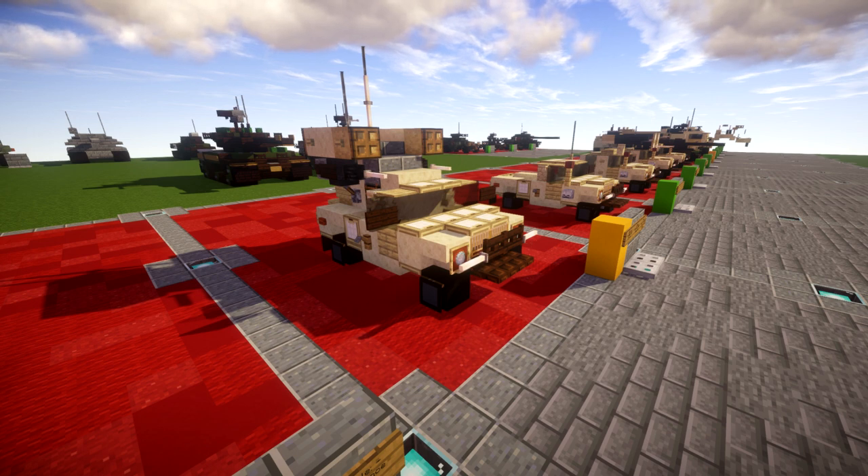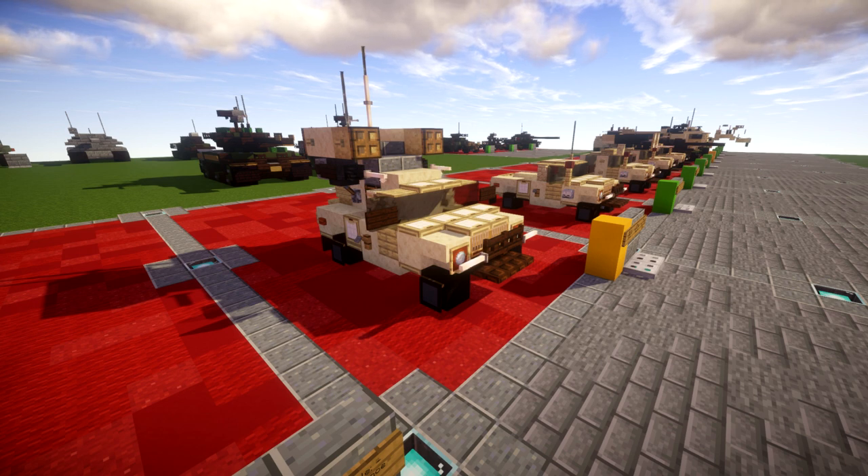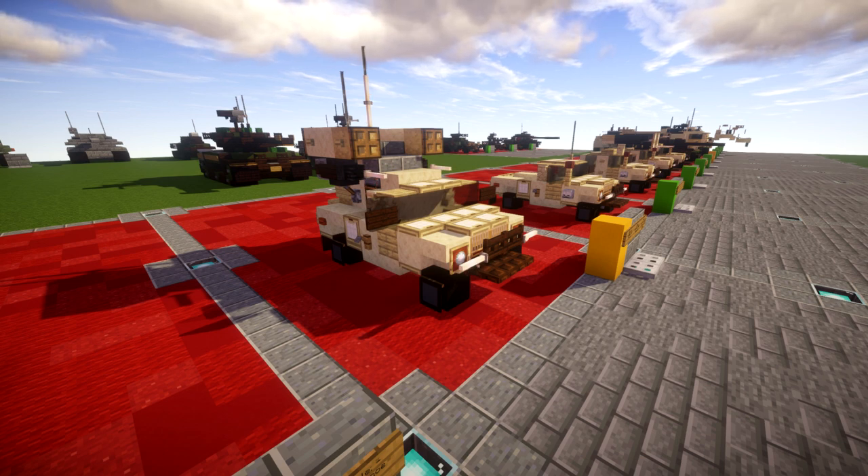It shows the versatility of the Humvee — it can be a troop transport, but it also can carry an air defense system, which is pretty cool. It's a really cool looking model and it's going to make an awesome addition to any of your forward operating bases, convoys, modern battlefields, or anything like that.